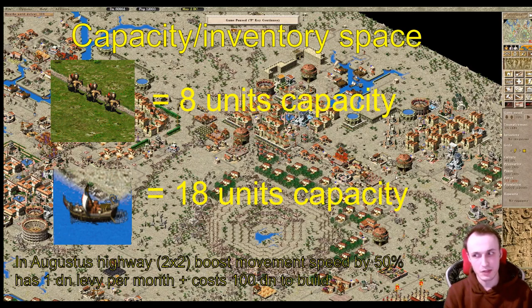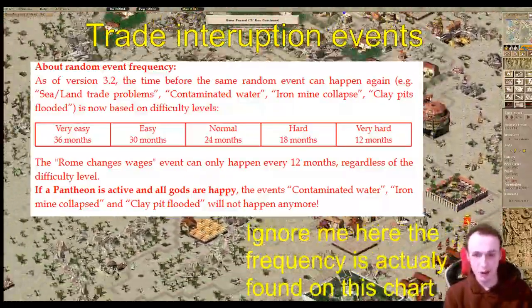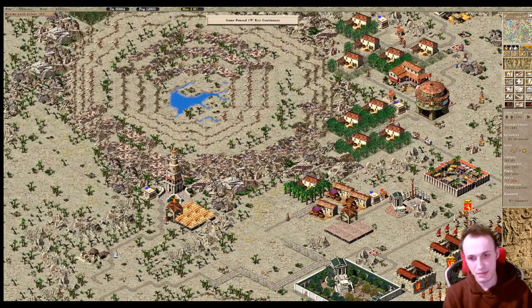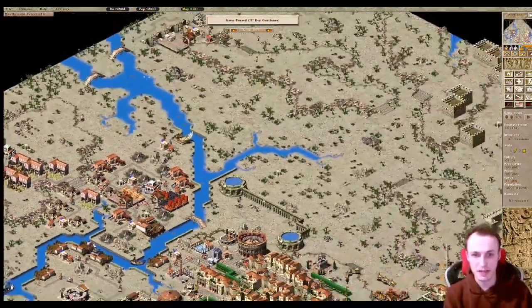Things that can disrupt trade are sandstorms, landslides, or sea trade problems — these interruptions can last up to three months and force no additional caravans or trade ships to spawn while they last. These events can be reduced by half if you construct the relevant trade monuments: the caravanserai, which consumes food for each caravan animal that enters the map, and the lighthouse, which continuously burns timber. The lighthouse also boosts fishing ship speed by 10%, and travel speed is actually one of the things that limits trade output quite a bit.